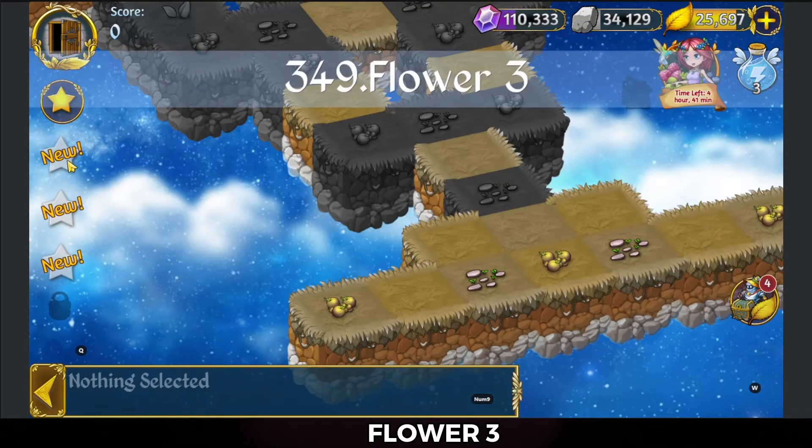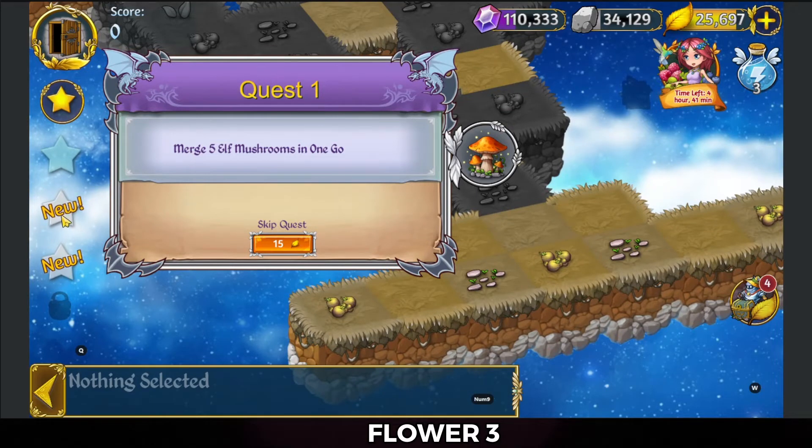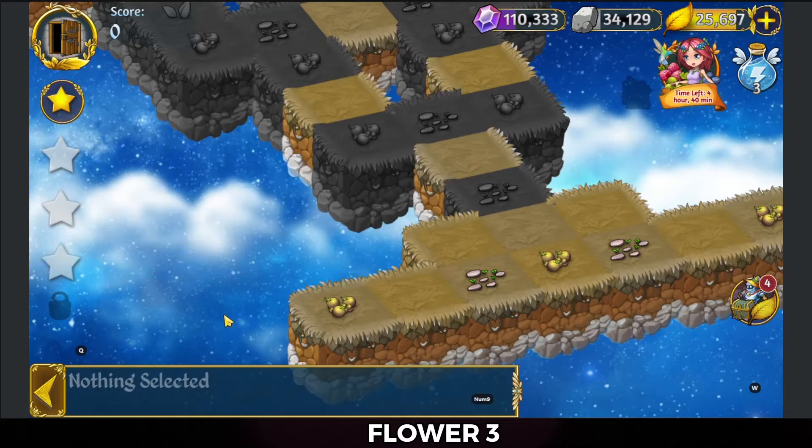Alright, so need to 5-merge elf mushrooms in one go. Need to 5-merge berry trees in one go. And need to heal all the land.